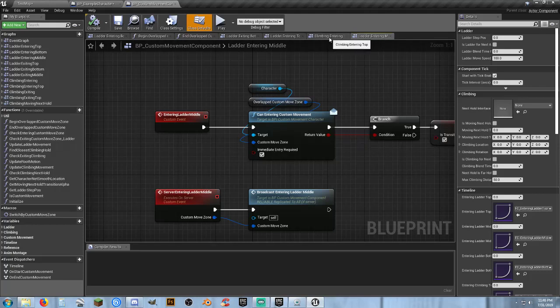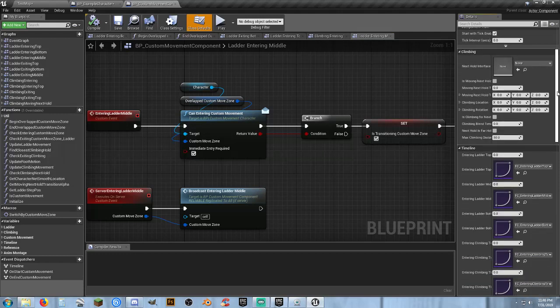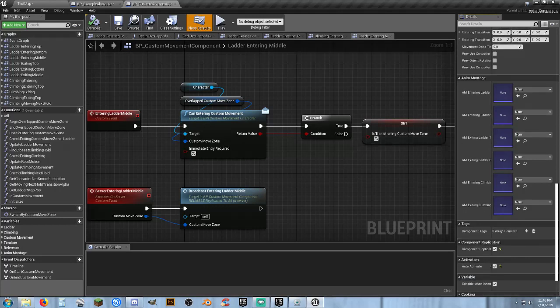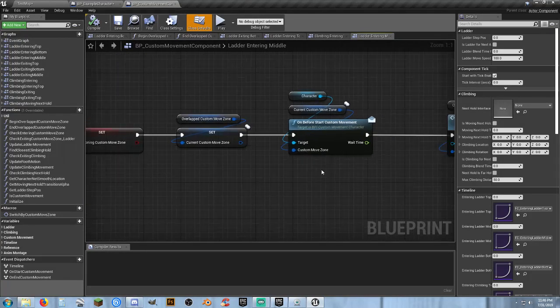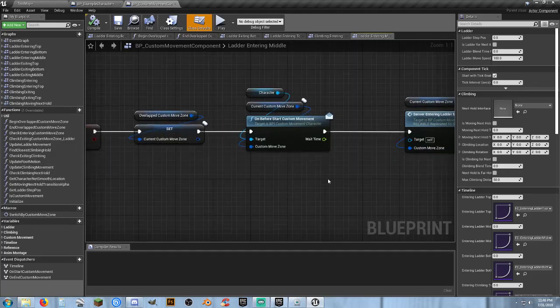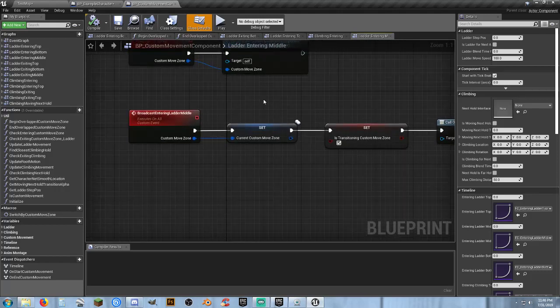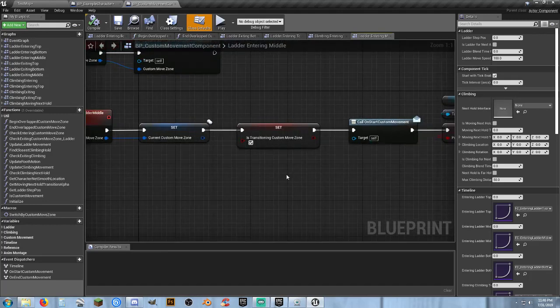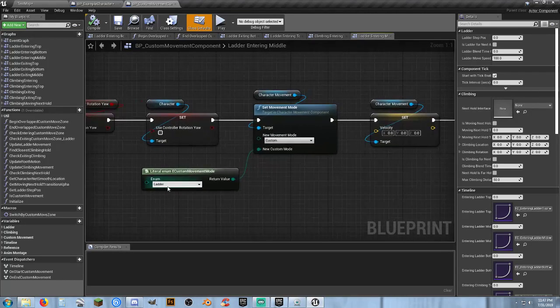Going through the custom movement component: ladder entering movement, entering top, exiting bottom, overlap custom movement zone, entering ladder bottom — there are broadcasting nodes for client and server calls. The montage references are there but something is calling them differently. Let's scroll through to find how the animation blueprint gets invoked.